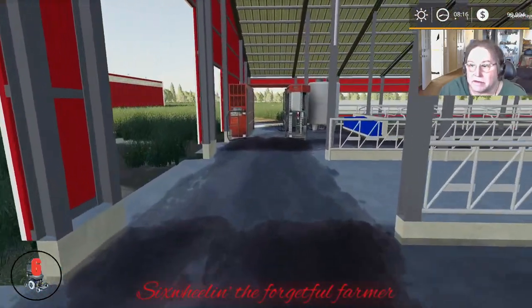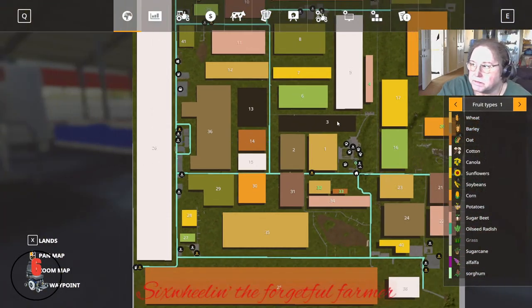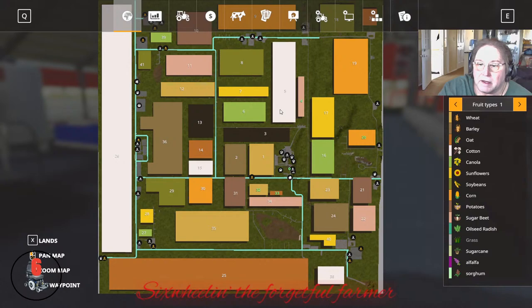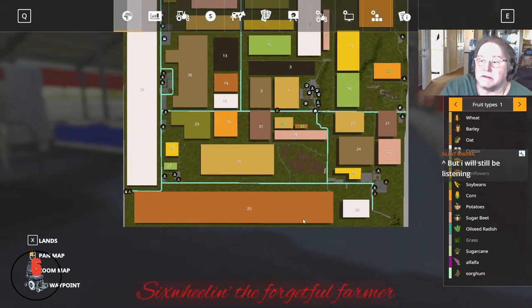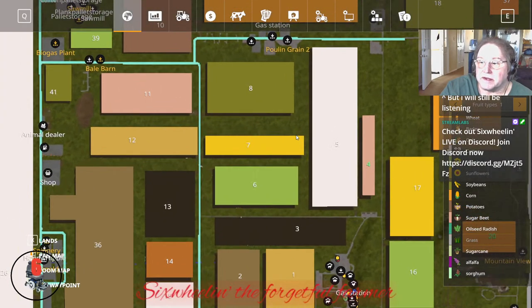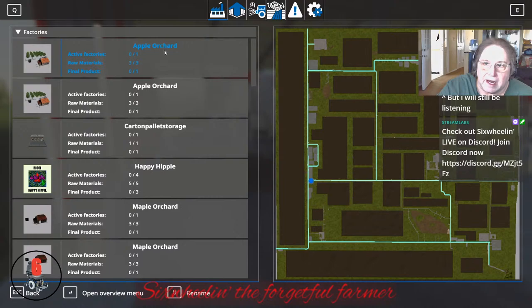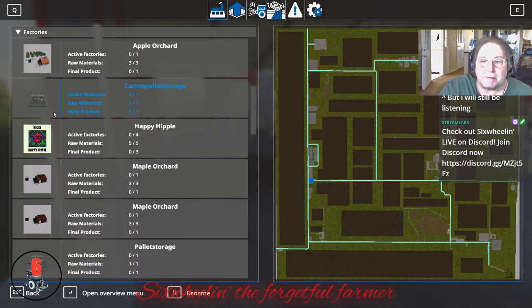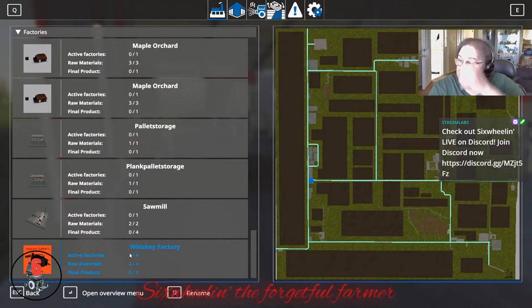Here's how it looks on a grid. Let me pan out a little bit. Big map. Check it out — it says you've got cotton from here to here, that's a lot of cotton, you can make a lot of money. You've got oats here, cotton up and down this border, and then all these other things to do. It's got some Global Company things in here — apple orchards, carton pallet storage, a Happy Hippie hemp factory, maple orchards, pallet storage, planks pallet storage, a sawmill, and a whiskey factory.